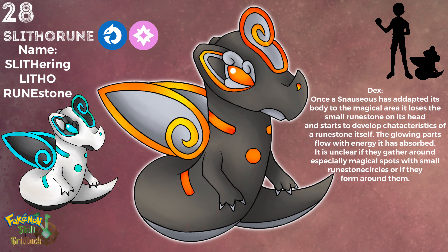Here we have Slitherun. Its name is a combination of 'Slithering', 'Leto' which means stone, and 'Runestone'. They look a bit scary, or at least serious, but they are still super tiny. However, they are powerful mons — but not too dangerous. Yet.